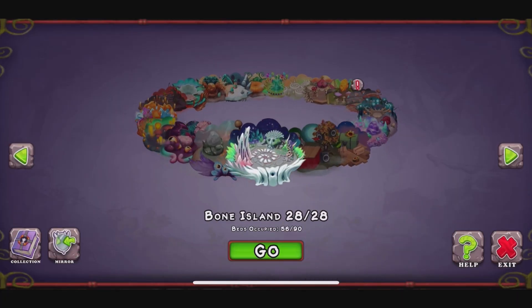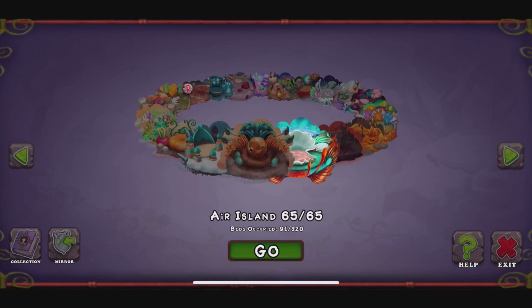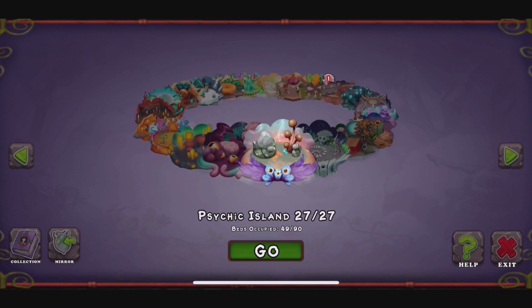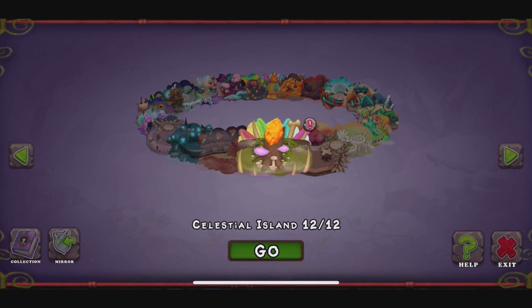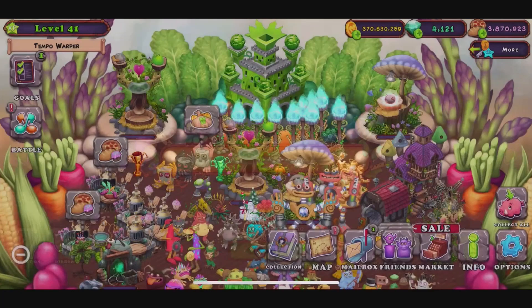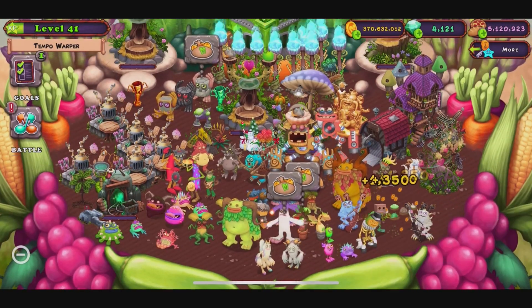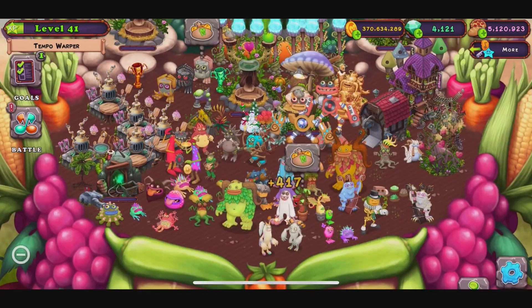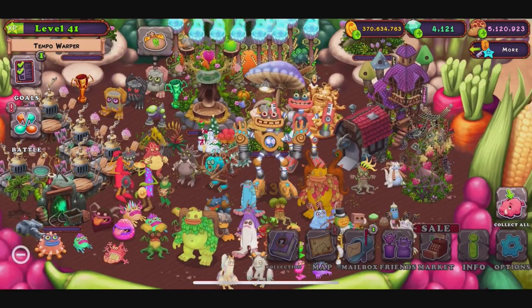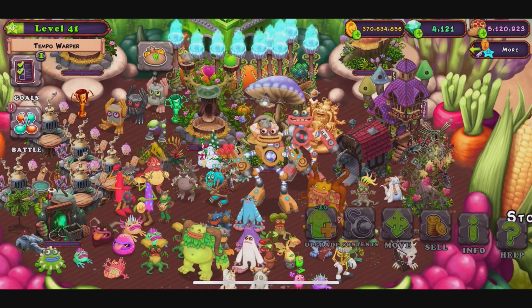Let me try to go back into one of my islands. Let's go into Plant Island, which is where I was just at. Now I want to see if I can send my Punklaton into that island. Do I have extra?